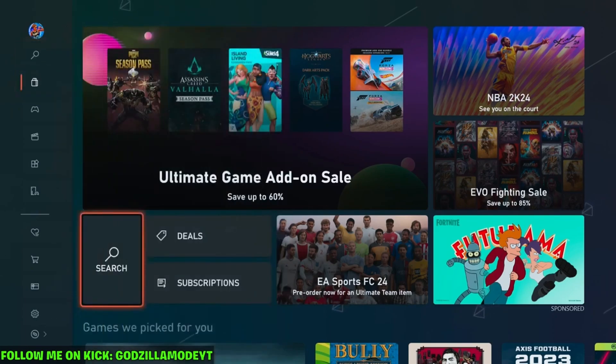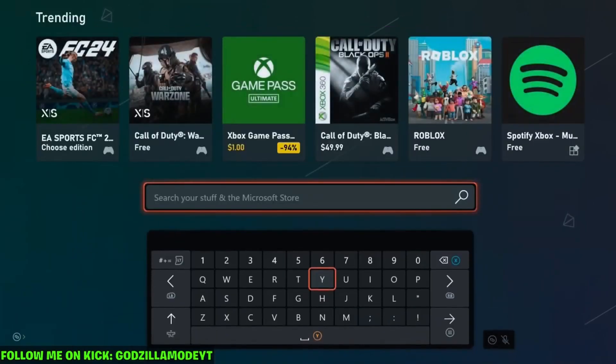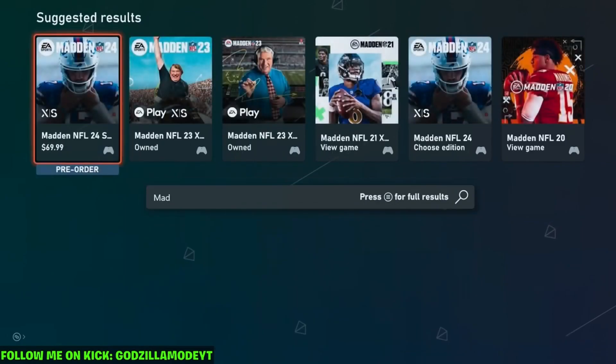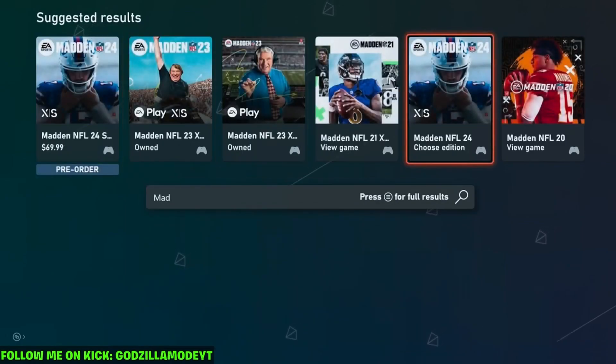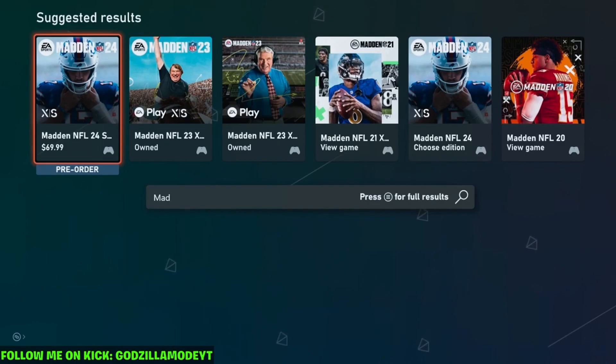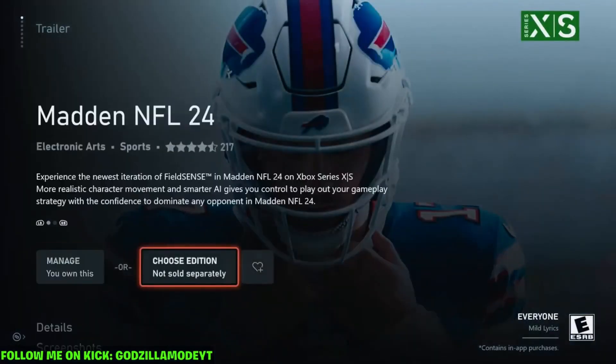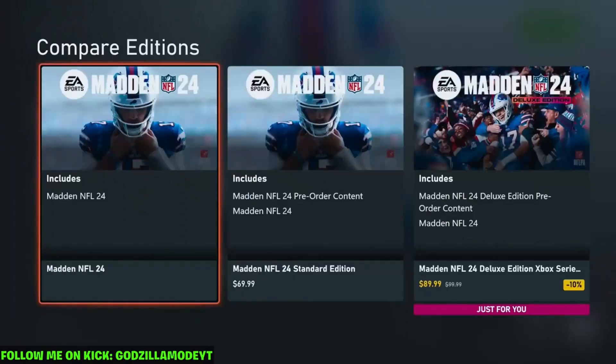First thing, go to your Xbox Store or PlayStation Store, press Y or Triangle, and type in Madden 24. Make sure you go to where it says 'Choose Edition' — not the pre-order button right here. Go to Choose Edition and click it.